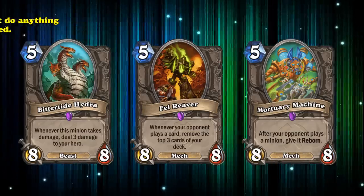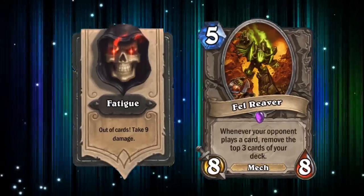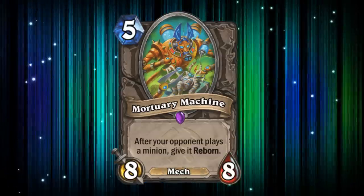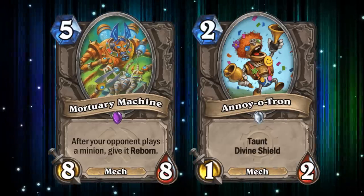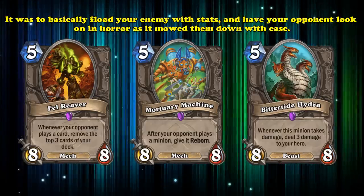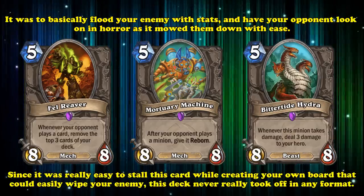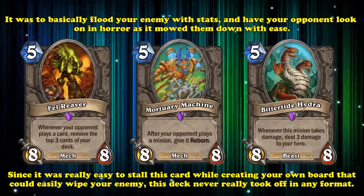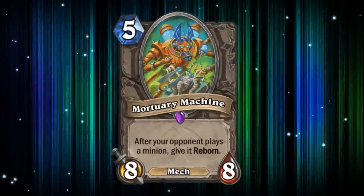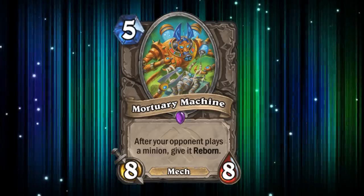While Fell Reaver and Hydra's effect can potentially kill you, they don't have any immediate effect on board. Your opponent can play all the cards they want to get you to fatigue with Fell Reaver, or deal up to 24 damage by damaging Bitter Tide Hydra, but neither of those will win back the board for them. Against Mortuary Machine, all they have to do is play a couple of taunt minions, and suddenly they have a nearly invincible board that you can't break through. The whole point of 5 mana 8-8s in aggro decks was to put out so many stats during the mid-game that your opponent couldn't do anything to stop it from constantly crashing into their face. But because it was so easy to stall Mortuary Machine while building up a board, it really never saw any play in wild or standard.